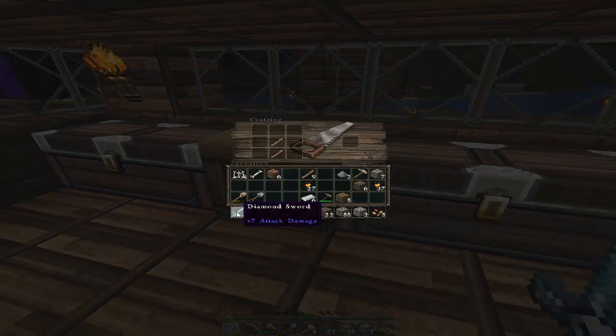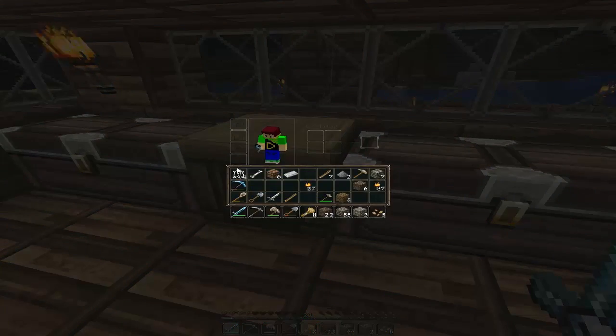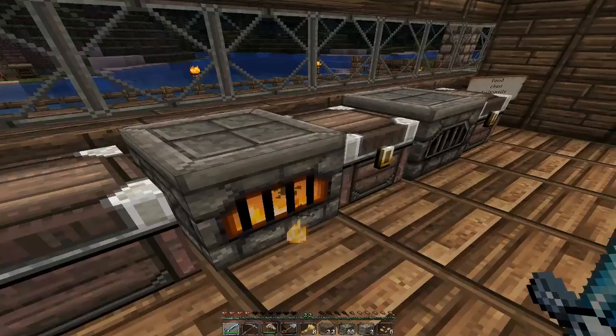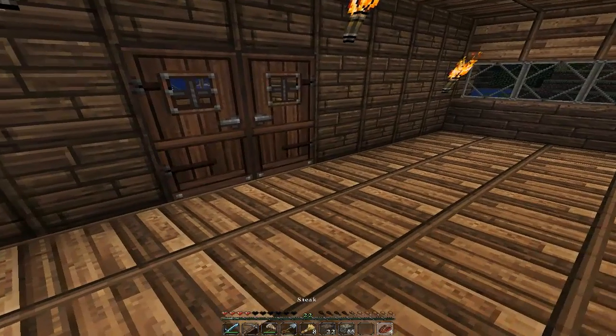I don't want to use my diamond stuff, I'm not gonna waste that. I think one of those would do. Definitely gonna need - I'd say two of these. That might only make one, doesn't matter, we got it. I want to keep using the diamond but I feel like I'm being very inefficient. Hopefully the food will last a bit - it's not like I'm going mining, I just want to have some food with me.